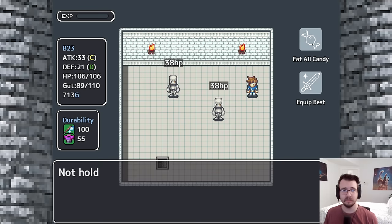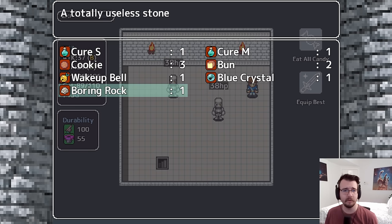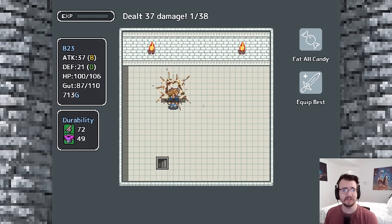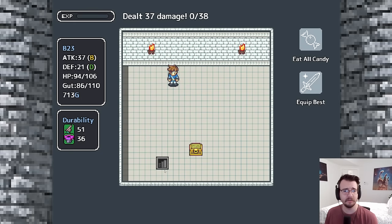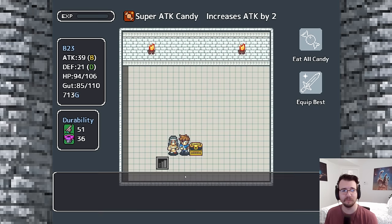I love this higher difficulty. 37 attack! Do I have any items to push me over the hump? A boring rock — no. Nessa, come on, just use your attack right now. I'm giving you as many chances as possible. I'm only taking 6 damage, but still. Super attack candy — I would have loved that before the fight.